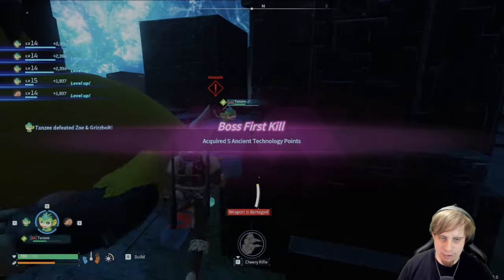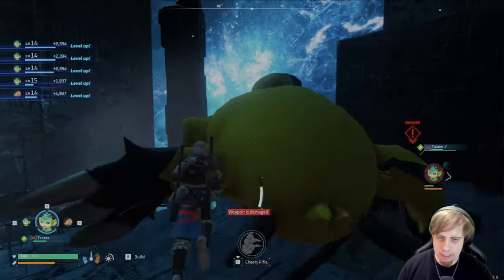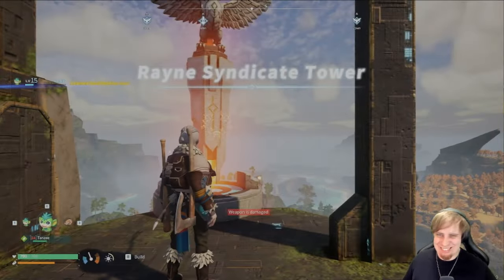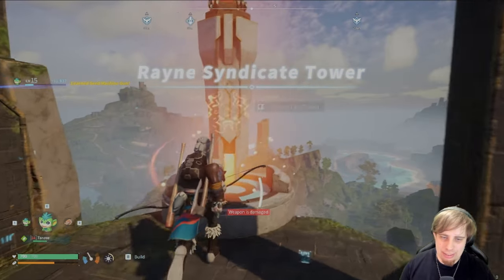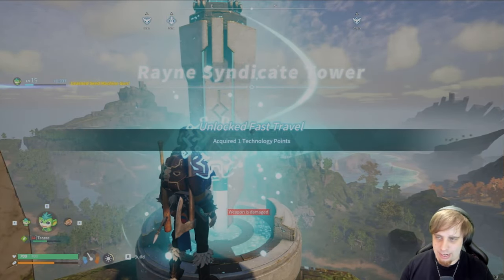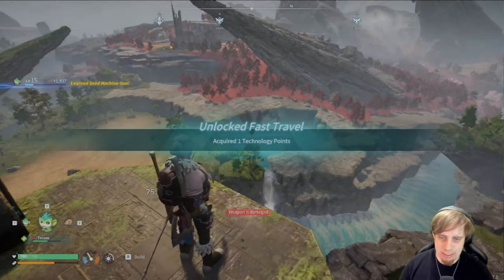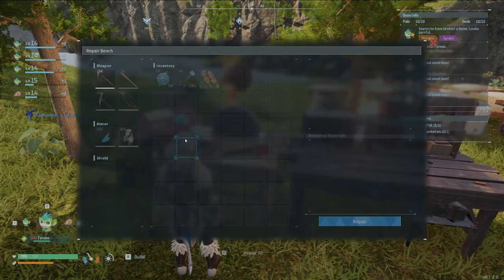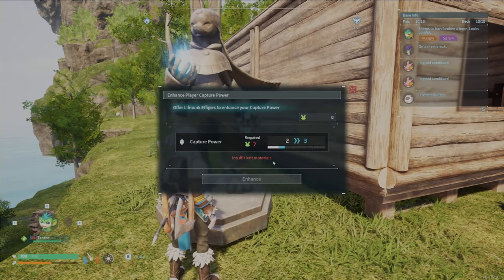First boss kill — acquired five ancient technology points. Hell yeah! Get off this platform. Rain syndicate tower. Unlocked fast travel. Acquired one syndicate point. I didn't check any of this before I left — that could have been real bad. Enhance — yeah, sure, thanks.